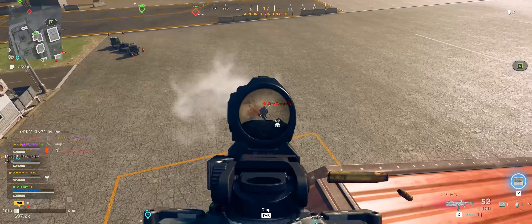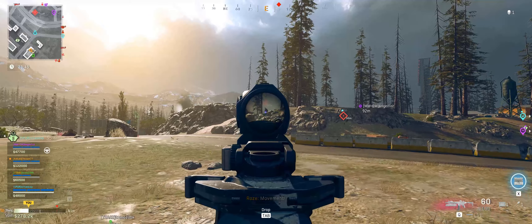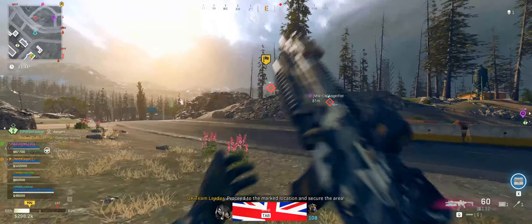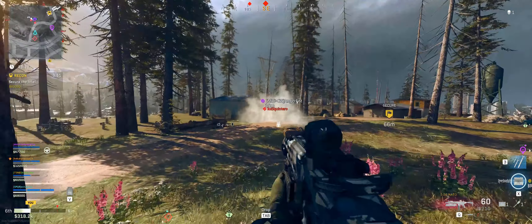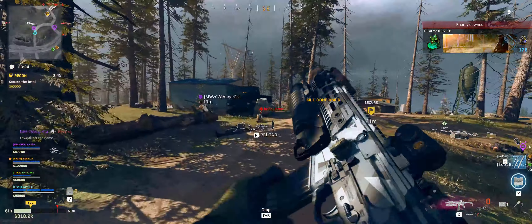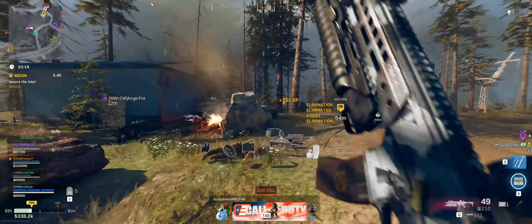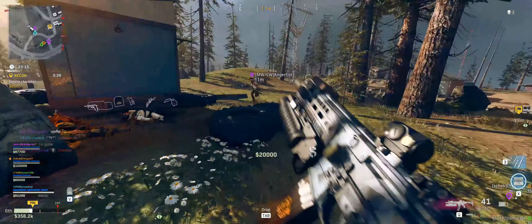When you first grab your loadout, you only get one grenade, but it's enough to get you a free kill. When used defensively in a 1v1, there's really nothing the enemy can do — it's just a free kill. It's cheesy as hell and really unfair, but thankfully this is not the way it should be used. This build is best used the way it should be: asserting your dominance at medium range. However, when your team gets outnumbered or you're just in a really bad spot, you can use the grenade launcher to turn the tables.